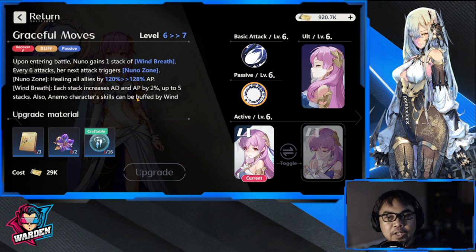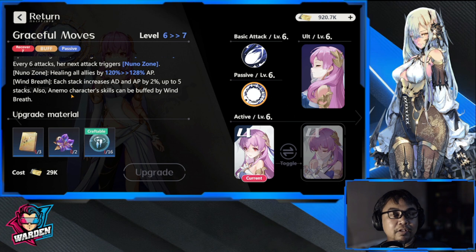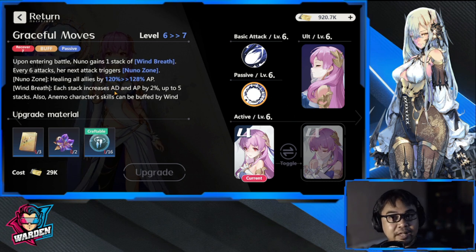Moving on to her passive, Graceful Moves — I'm at level six with her. Upon entering battle, Nuno gains one stack of Wind Breath. Wind Breath is for wind-based or air-based heroes. Every six attacks, her next attack triggers Nuno Zone, healing all allies for 120 to 128 percent of AP. If you scale this up, you'll get a bigger healing amount. Each Wind Breath stack increases AD and AP by two percent, up to five stacks.